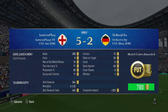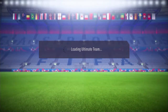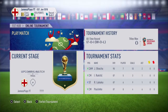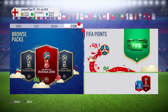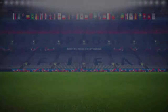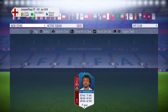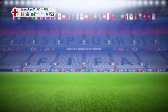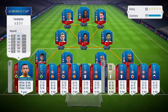780 coins building that coin balance. We go and open our one player pack - it's just a pretty shocking right back from Saudi Arabia, out of the World Cup, so he's never going to get upgraded and he'll never get used - he'll go into SBCs.